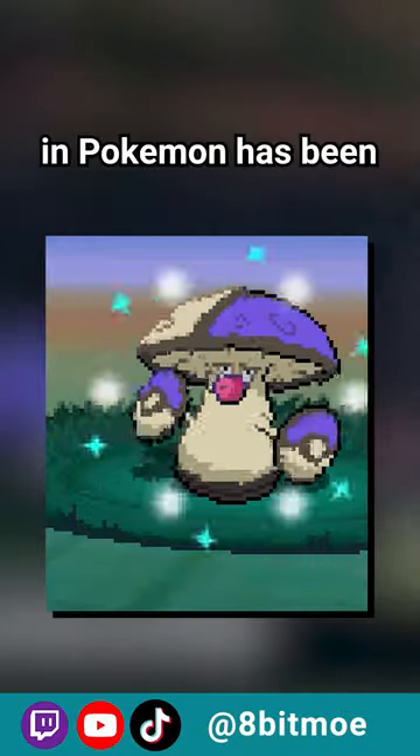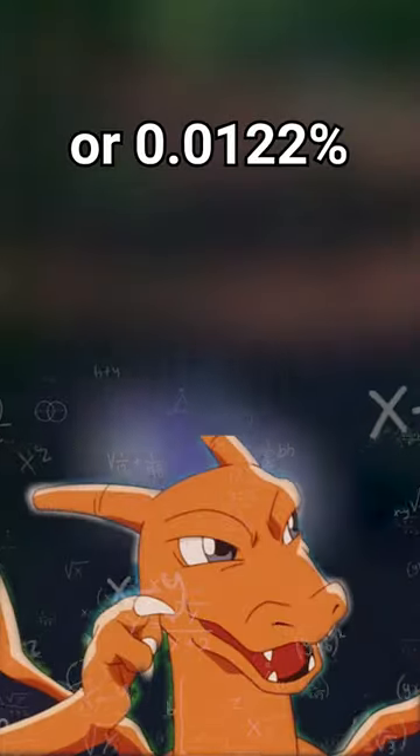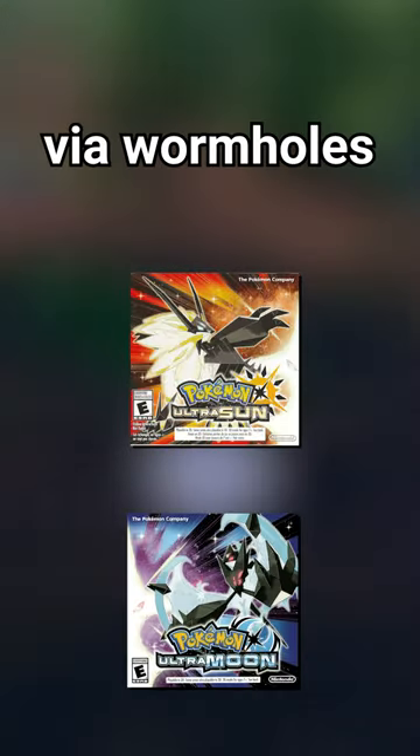Over the years, shiny hunting in Pokemon has been made easier and easier, going from 1 in 8,192, or 0.0122%, to as low or high as 36% in Ultra Sun and Ultra Moon via Wormholes.